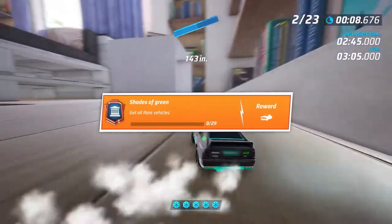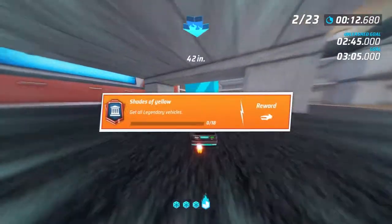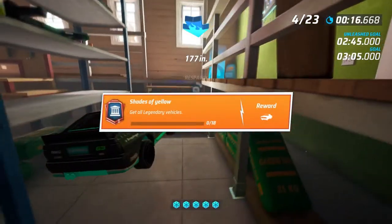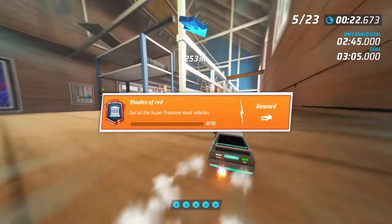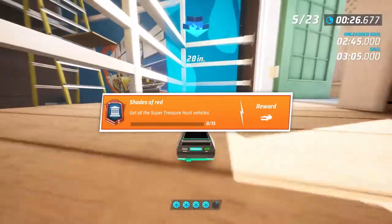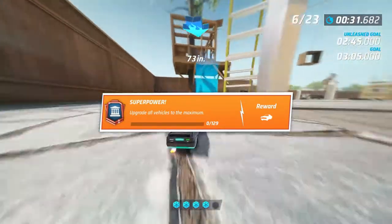The next one is get all rare vehicles - it's the same as the last one. The next two are all about getting all the vehicles, and these are very easy to obtain, especially when you can spin the wheel in the game, which is a really cool feature they added from the previous game. Get all vehicles is very straightforward, and that's the one you'll get after completing all the vehicles.